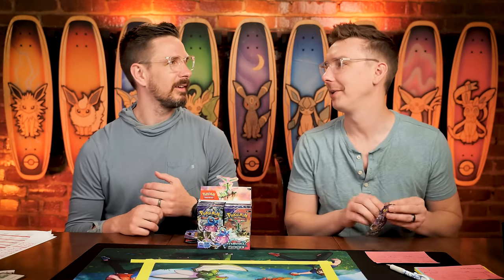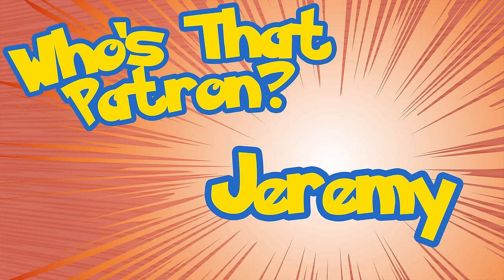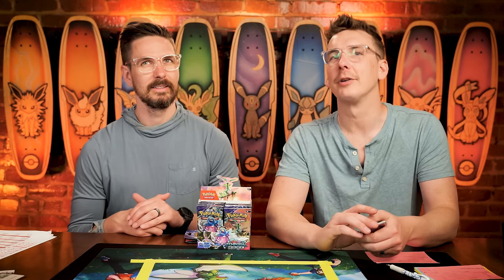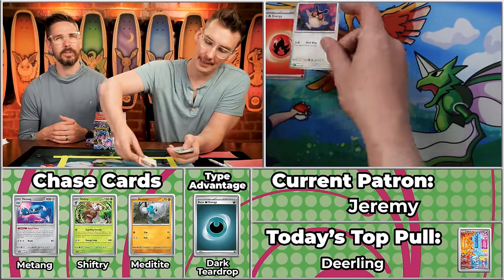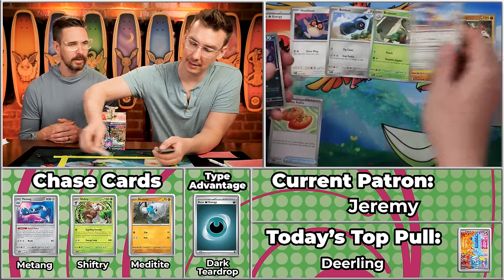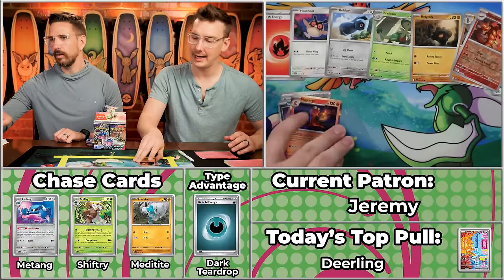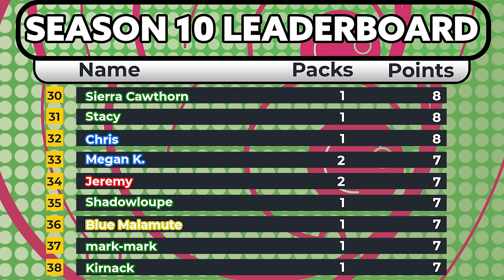Next up is Jeremy with two points. Two is a lonely number — out of last-place contention but not really close to anything else. The best you can hope for is something huge. We've got the Buddy Buddy Poffin, the Sableye will score, the Centiscorch won't, and the Magcargo — five points total. That gets Jeremy to seven on the season. The pack numbers seem to be skewing slightly higher today.